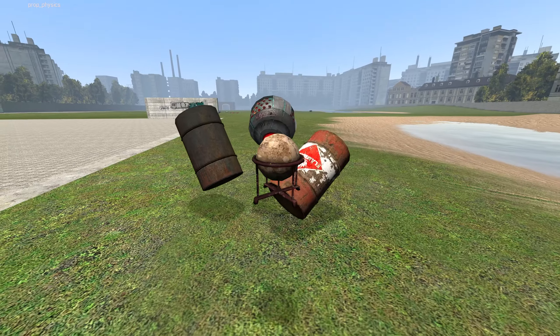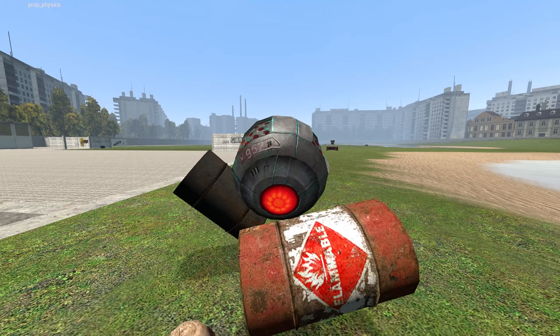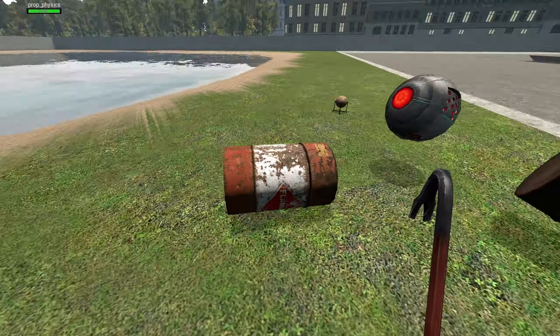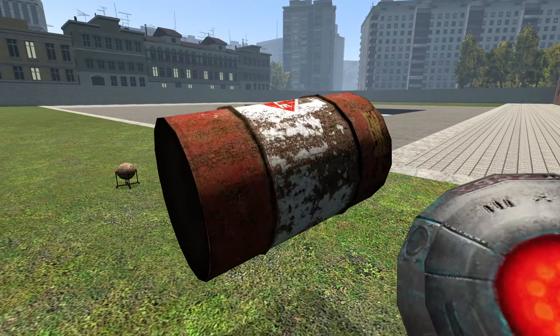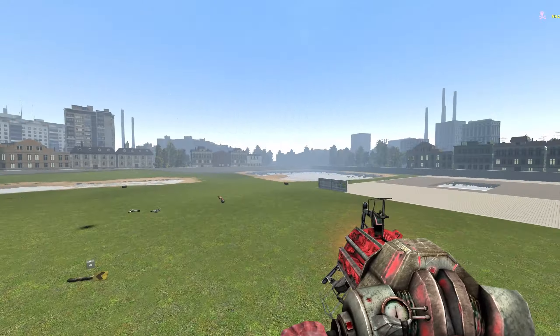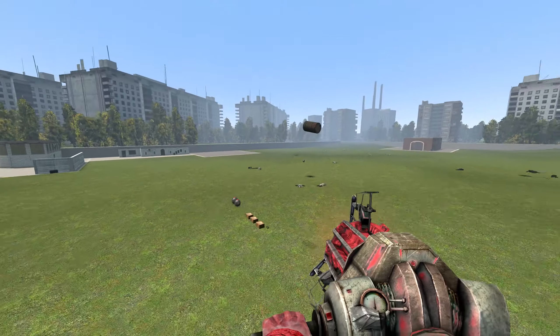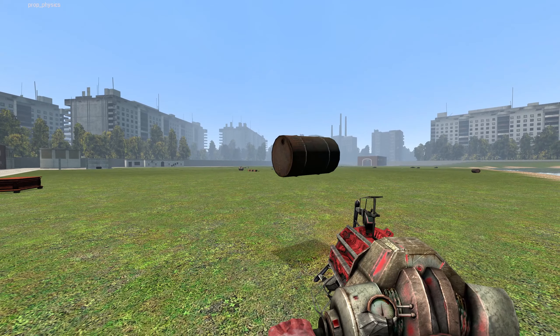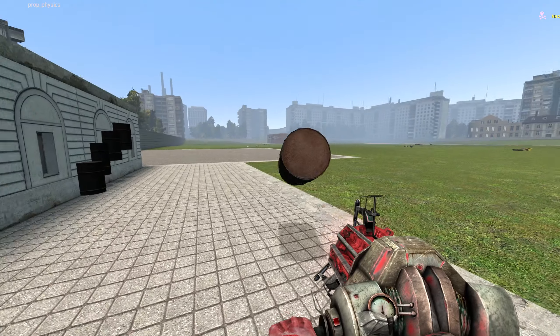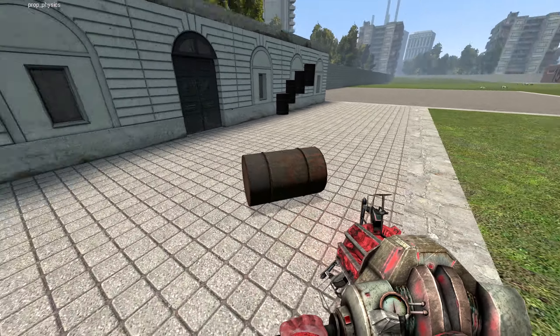When you do decide that you've had enough, simply pick up the prop once again, let it go, and it should in theory just stop following you — although these props are a little persistent. And by the way, even when you die the prop is gonna find its way back to you like a little pet. It's pretty cool stuff.